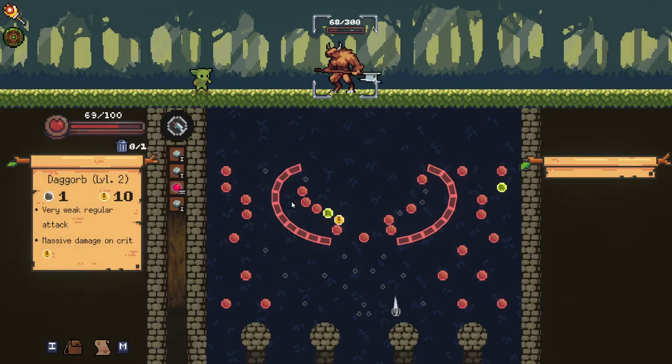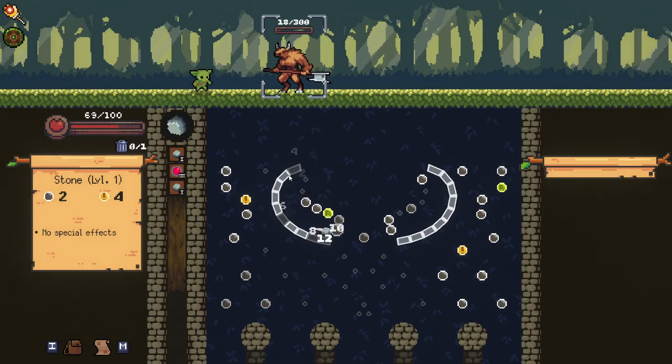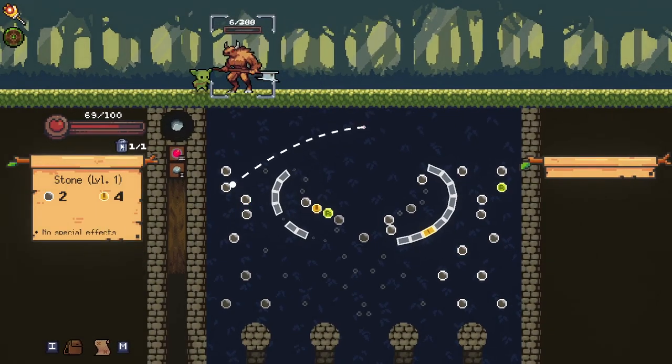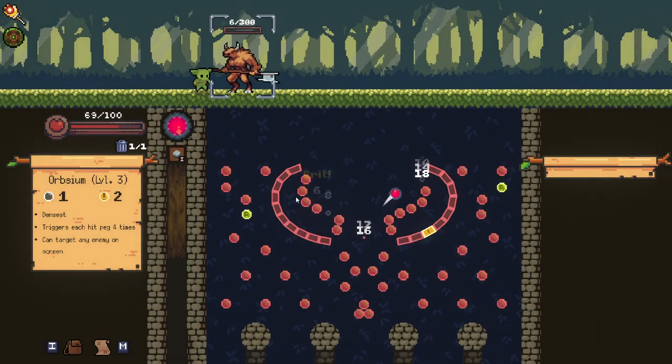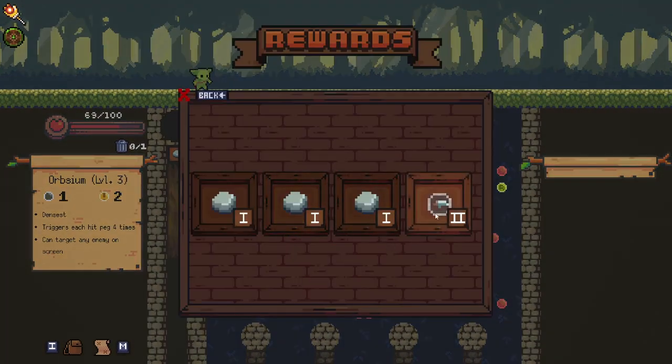One more orb is going to kill him — he's very, very weak here. So as long as we don't completely mess this up, he's dead. I completely messed it up — he's on six HP now. Let's just guarantee this. There you go — and he's dead. Luckily he didn't even hit us. Beautiful. Let's see what relic we end up getting.